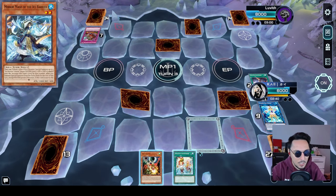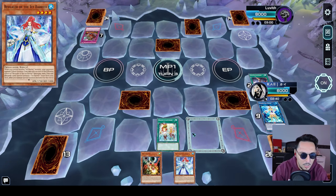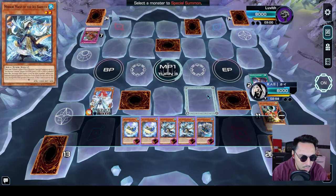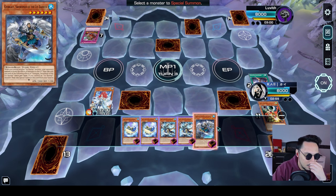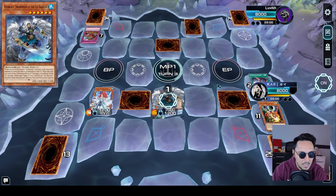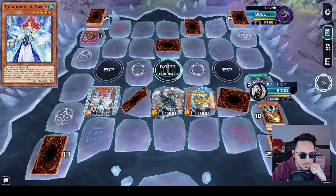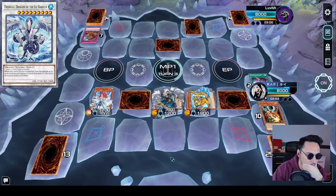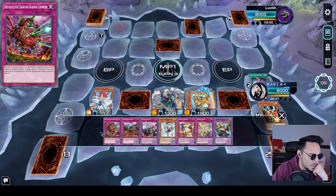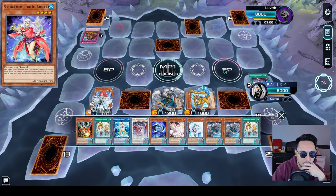Do we have a normal summon? I'm just going to go off the fact that we do. Normal summon Revealer. Activate Revealer, send draw, and then special summon. If I special summon Gorgeous we can still pop off — he has no cards in hand and he has a face down. So let's special summon Defender. Since we've already activated Wayne's effect, we are going to do absolutely nothing apparently because I can't special summon any creatures. Did he play Dimension Barrier last turn? So I can't really do anything.